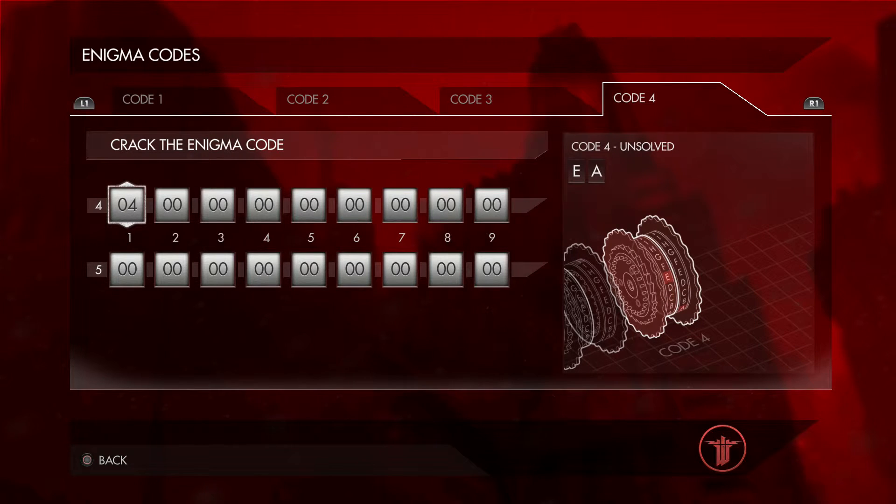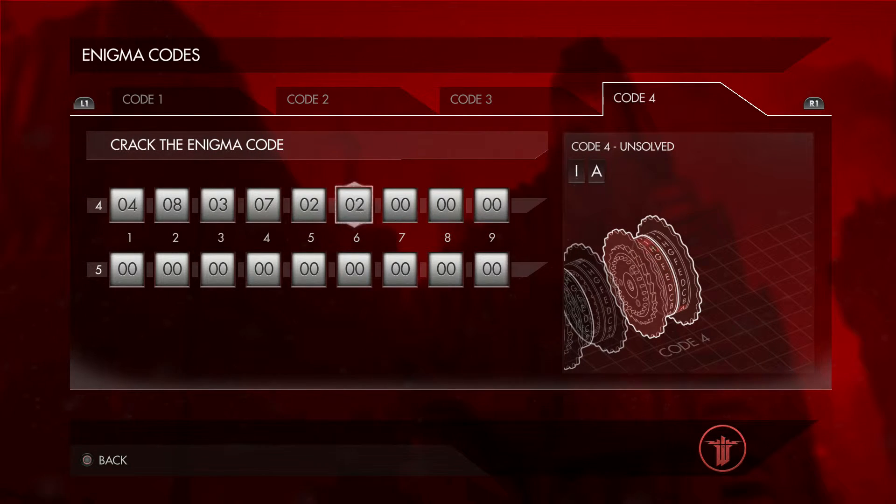Here's how we're gonna do this — across the top we're gonna go four, eight, three, then seven, two, six, one, then a two, then a six, then a one, then five, and then number nine. So that's your top row.